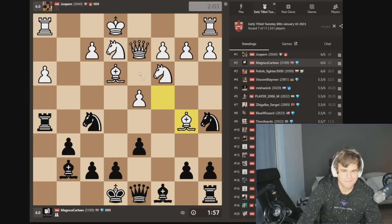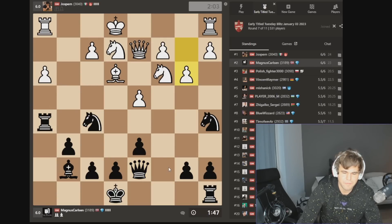What I was hoping for was if he goes bishop d3, I could go knight h4, and if he castles preventing the fork then knight f3 actually traps his queen. And then if bishop b5 I can take for the rook — but yeah, it goes bishop b5, and now it's not a big deal. I think I should go d5.